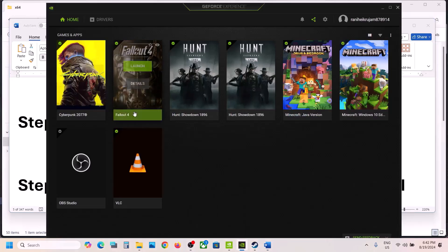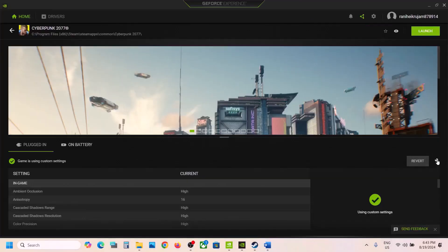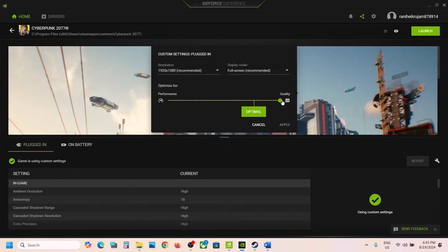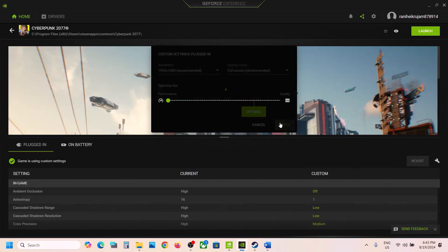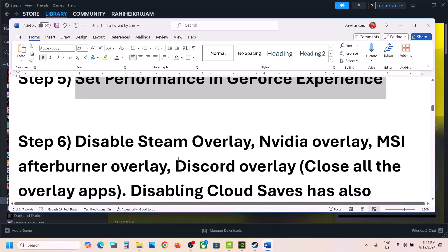The next step is to set performance in Nvidia GeForce Experience. Open Nvidia GeForce Experience, click on the game icon, then click the settings icon and choose Custom Settings. If it is set to Quality, drag it to Performance and click Apply. Do the same for the battery setting — go to On Battery and drag it to Performance, then hit Apply. Launch the game and check.